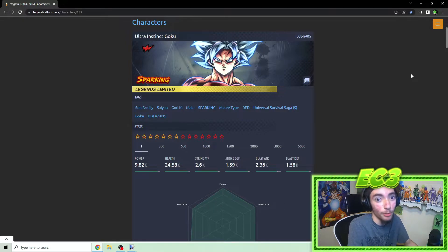I made him pretty good — not broken, but pretty good. If you hear anything in the background, it's literally stormy outside, and I'm going to try to record this quickly because I don't want lightning to strike and ruin my setup — it's happened before. Anyway, MUI Goku: I made him a Red Sparking Legends Limited unit and a melee type. A lot of God Ki's best units are melee-based, so I think melee type is fine.